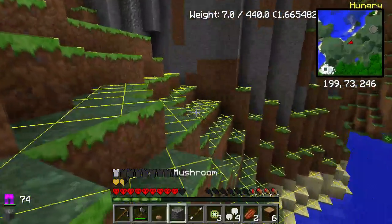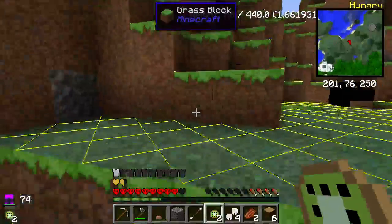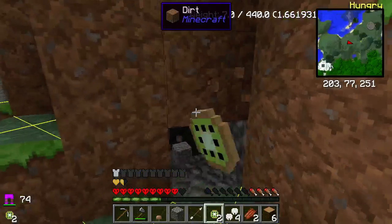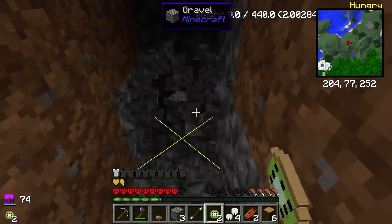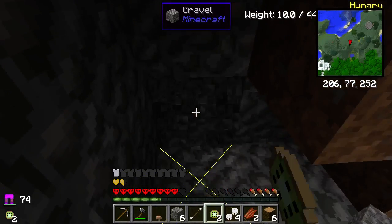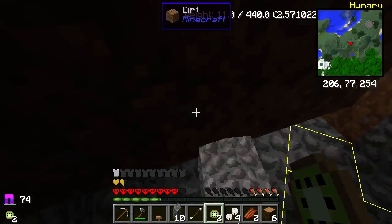These guys drop jungle saplings. Oh, gravel! Is this a cave? Not sure, but hopefully there's a lot - and there are a lot of gravel here. Good thing there's lots of gravel here because I want to repair as well as make more tools.